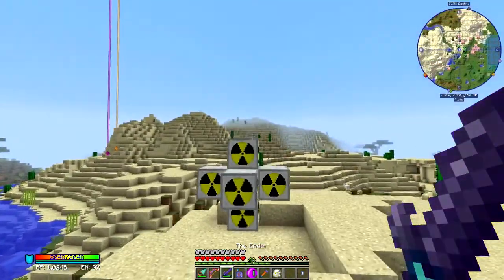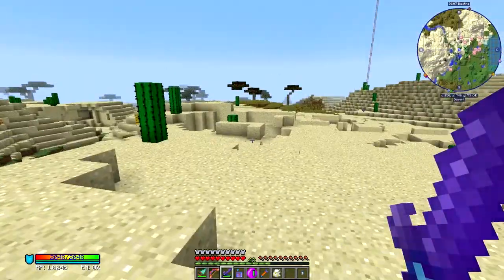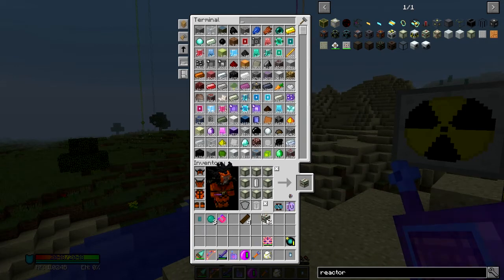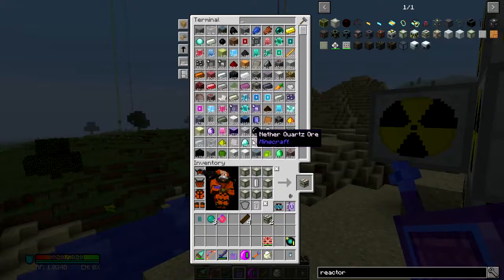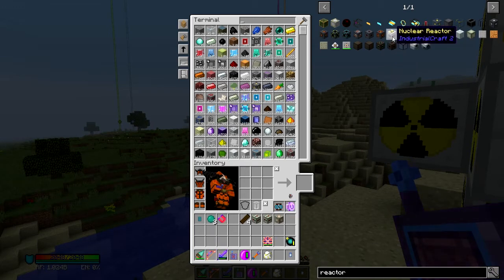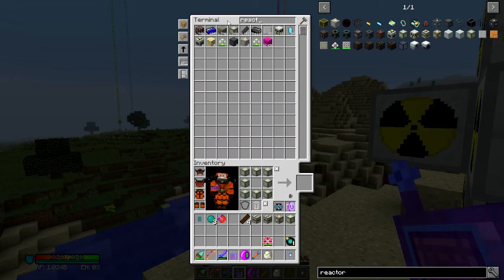So let's come over here where I have a nuclear reactor setup. This ought to look familiar — this is the same setup we used to use. Except now we're going to modify this a little bit. What we need to do is encase this in a reactor pressure vessel. We're also going to need a couple of fluid ports. I've already made the reactor pressure vessels off-camera — those are made by combining stone and lead plates, so they're cheap. We're also going to need a reactor redstone port, because we'll need a way to turn the reactor on. I will need a reactor access hatch, because this is how you actually get into the reactor.